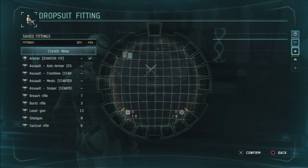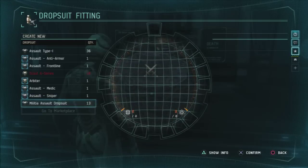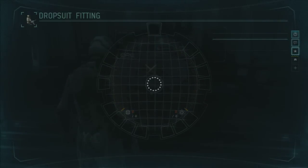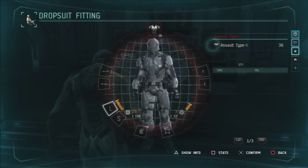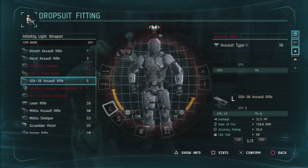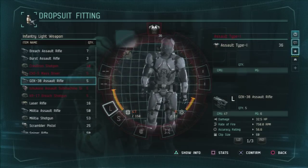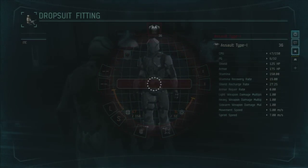Right here we're just buying it — I'm showing you guys how to buy it. You unlock the skill by going to the marketplace, then you go to Assault Rifle Operation Level 3 and unlock it. I believe it's like 87,000 skill points, which is a lot for an assault rifle class, so you might want to save up. And right here we're just equipping it, showing you how much CPU and PG it takes — it actually takes quite a lot for this assault rifle.